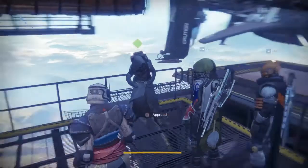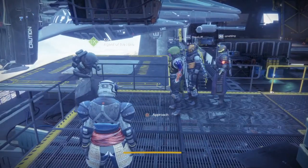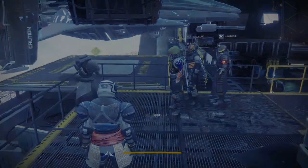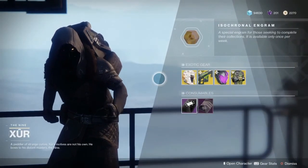Anyway guys, hope you enjoyed that. Xur is in the tower, he's selling Colony. Honestly, if you don't have Skull of Dire Ahamkara, Colony, or Armamentarium, I would recommend you pick them up.